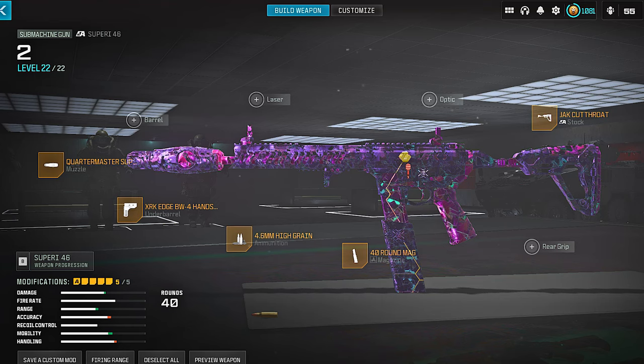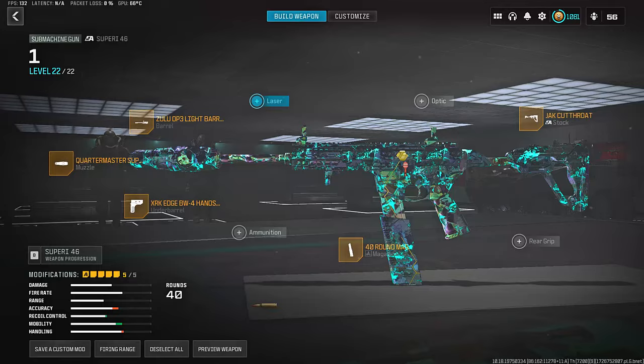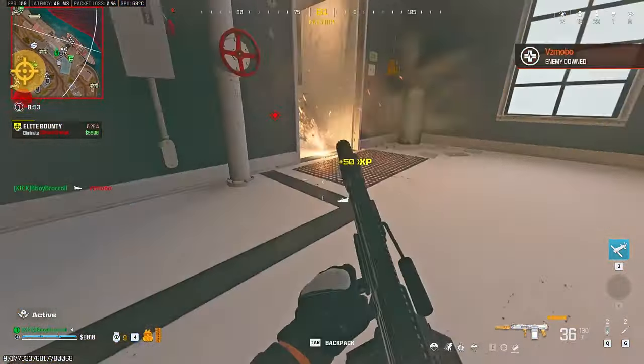If you want to break your enemy's aim assist and have really good strafing speed, use this build instead. We also have three very interesting options — the new Cast of LSW LMG is gaining a lot of popularity, especially if you use the new under-barrel attachment that gives it insane strafing speed when used in tactical stance.